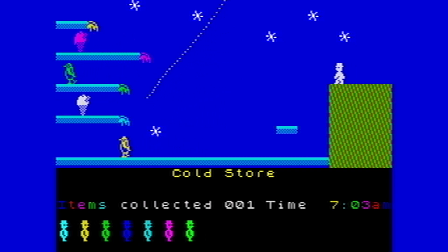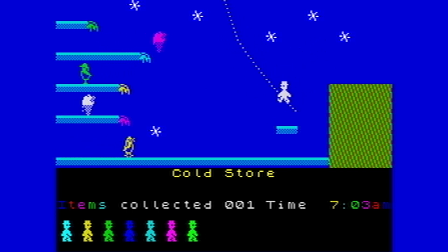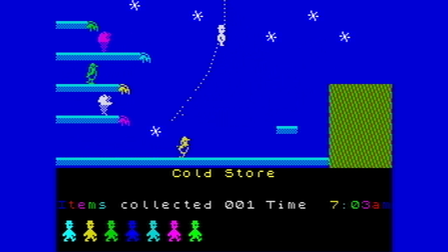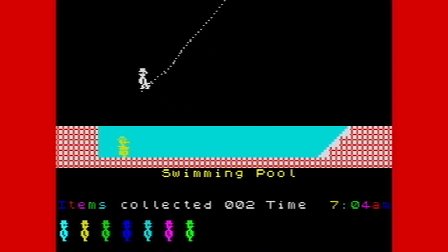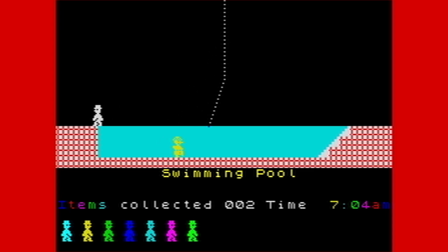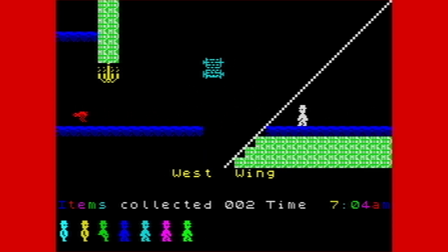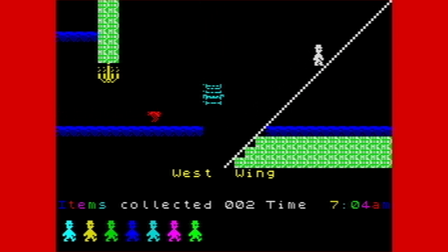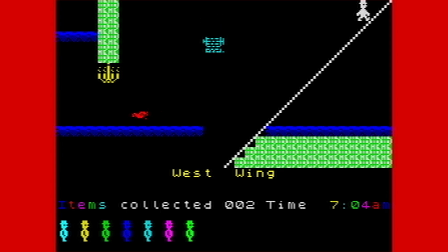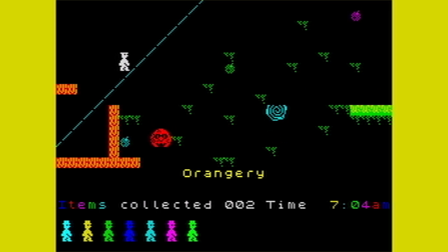Jet Set Willy. The rope swing — fantastic. I want to go up this. West wing. And up we go. I remember that — you had to sort of jump up to the next part.